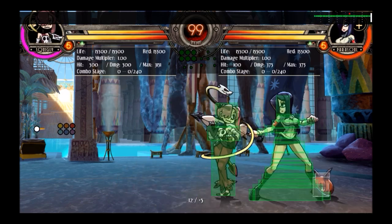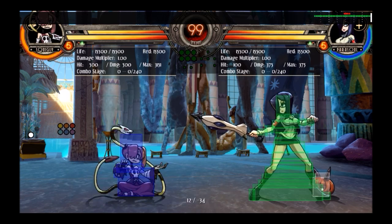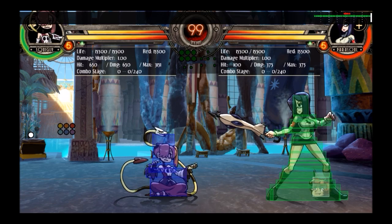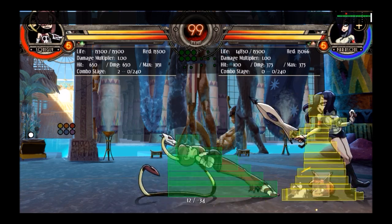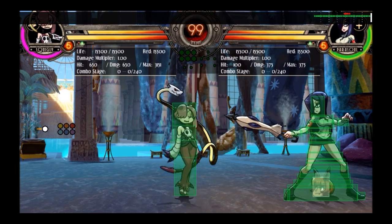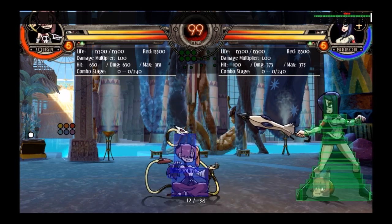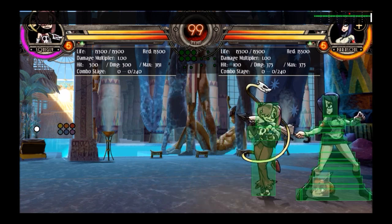It's also one of her good OTG options, although crouch medium kick can also be used as an OTG and will do more damage. Crouch medium punch is only useful in any situation where you can't or don't want to use a medium — like because of IPS. It's kind of the safest medium in a way because it low-profiles and is her fastest medium, but it doesn't reach the furthest and doesn't hit low. I don't really use it that often.